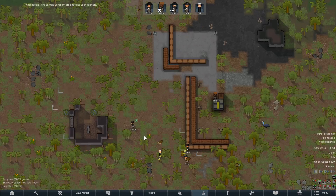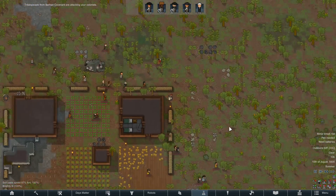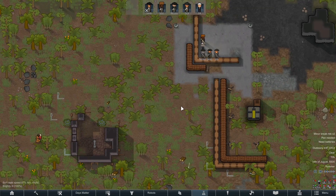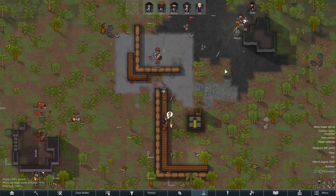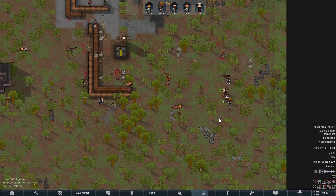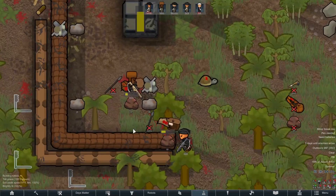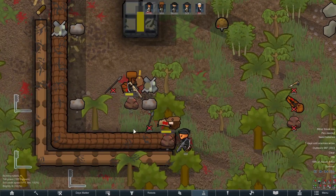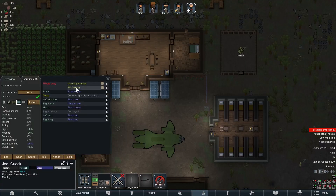Not long after we finished setting up our defenses, the tribespeople began attacking us. Lucky for us, we had five people with miniguns and machine guns, and also four machine gun turrets. The tribespeople fought valiantly and even managed to take out most of our turrets and injure quite a few of us. In the end, we defeated them and destroyed the base. Then we had to heal some of them just enough so we could kidnap and recruit them.